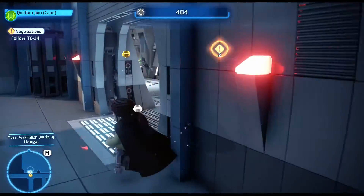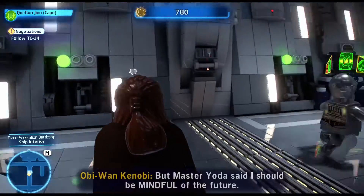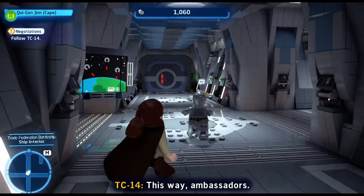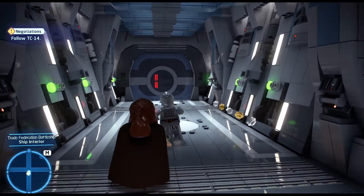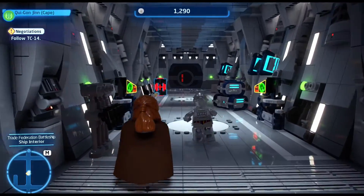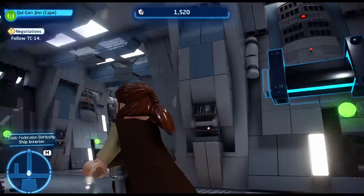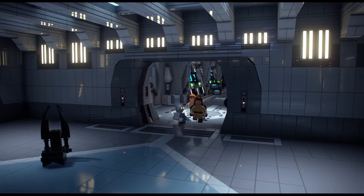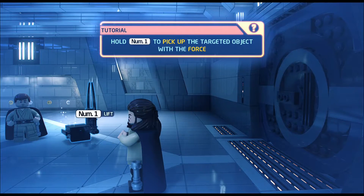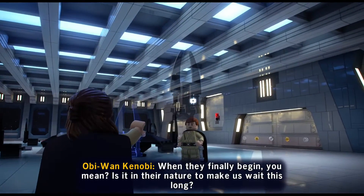Some more studs over here — gotta get them all. 'Don't center on your anxieties, Obi-Wan. Keep your concentration here and now.' Be quiet, Obi-Wan. 'I said I should be mindful of the future, but not at the expense of the moment.' Yeah, Master Yoda says a lot of things. Have you ever heard the way he talks? Doesn't make any sense. Hallway simulator. Everything in Lego — very well done. A new room! How do you think this trade Viceroy will deal with the Chancellor's demands? These Federation types are cowards; the negotiations will be short. I'm gonna drop it on your head.